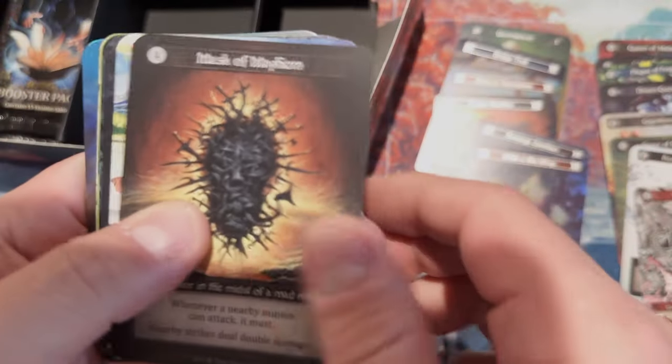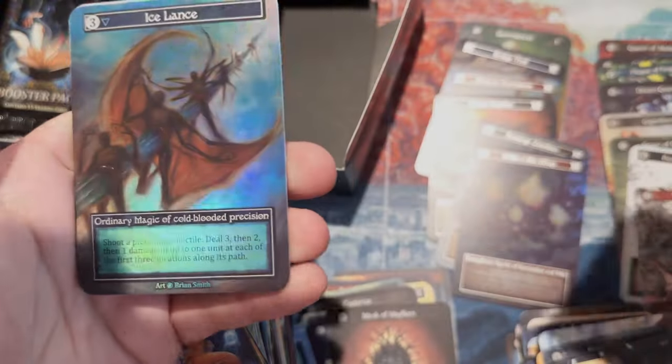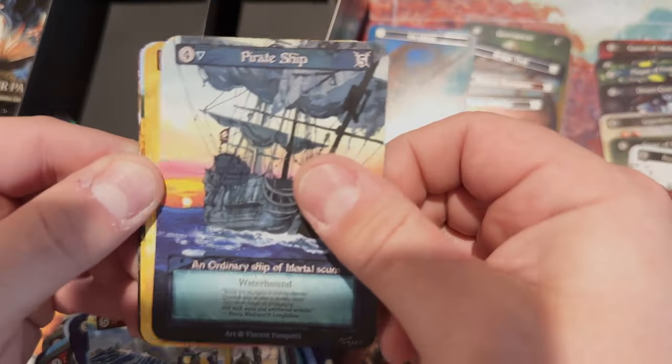Lighthouse - we're hitting some nice duels. We got a foil - I don't even know where to begin to guess. Mask Caravan Box, Dispel, Ice Lance. I had a feeling it was Ice Lance. That is not a juicy foil, guys. Ice Lance is not juicy. Land Surveyor, Wicker.